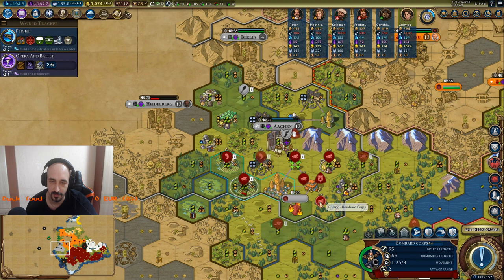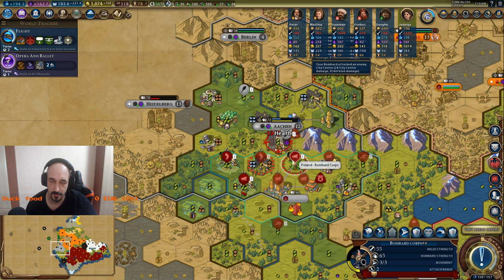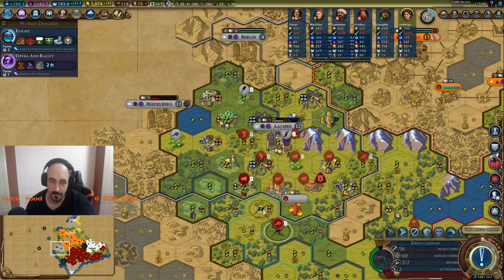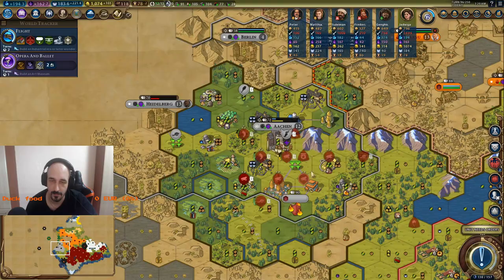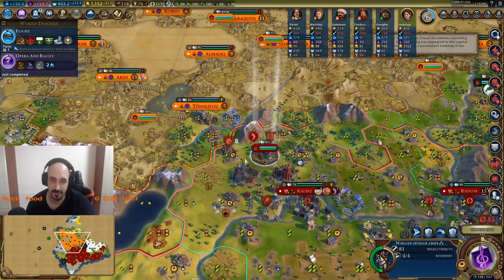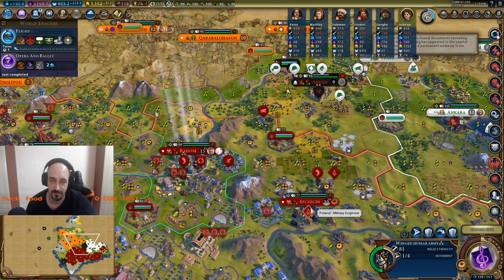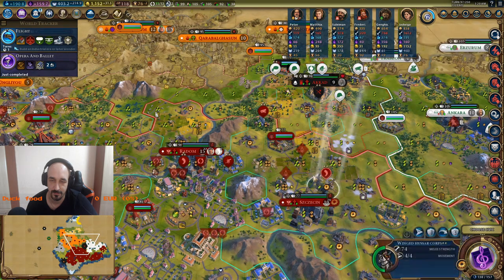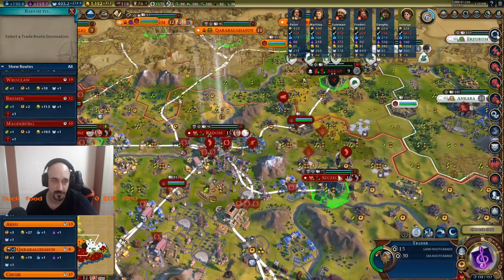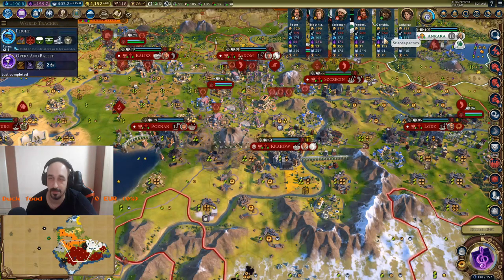I think I can — no, I can't attack from there. It will be funny if I get this out of Hungary. That's a corps because I can't make any better unit. Mongolia is really strong.